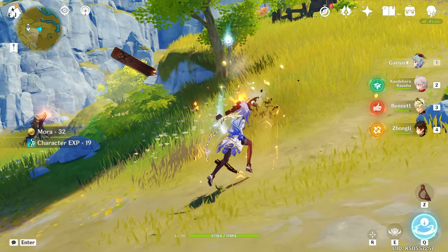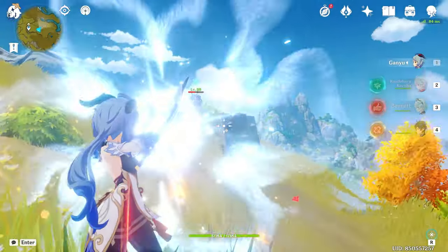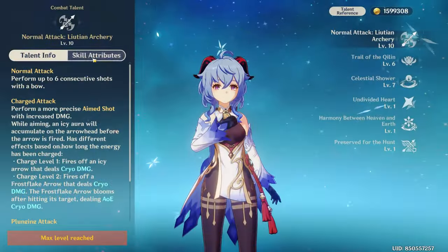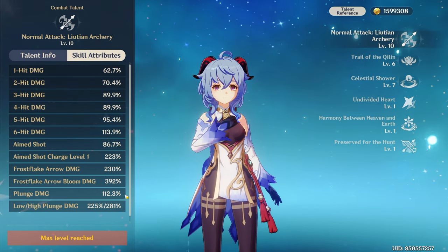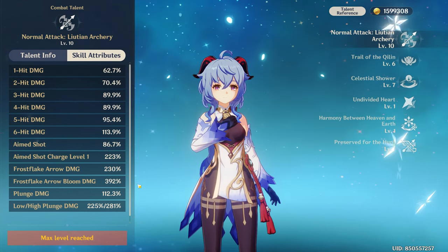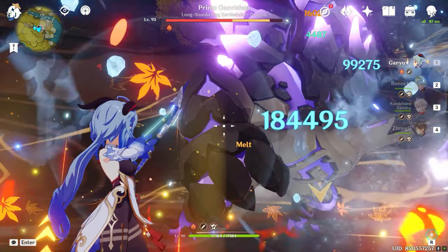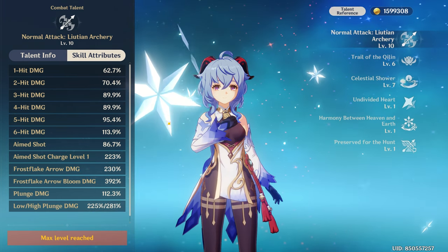The bloom fires even more arrows that deal AoE cryo damage. This bloom will occur once the initial arrow comes in contact with anything, meaning you can deal damage even by just firing towards the floor, which makes aiming with Ganyu significantly easier, especially against enemies that move around a lot. Both the frostflake arrow and bloom have extremely high multipliers — a total of 662% at talent level 10 — making up the bulk of Ganyu's damage when played as a DPS. For DPS Ganyu players, this talent should be your highest priority to level.